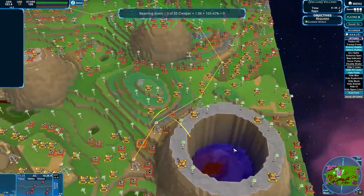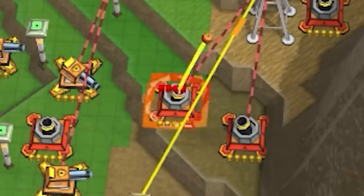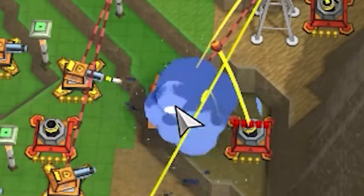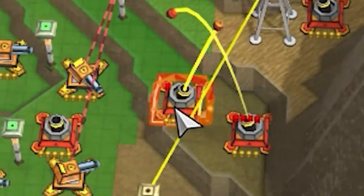I need that mortar to kind of disappear. Can we just harass the mortar until it is gone? Because it is currently just shooting my boys. I need to do this slower — beaming up, beaming down. Slow and steady wins the race.